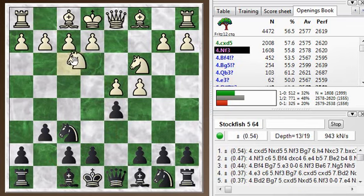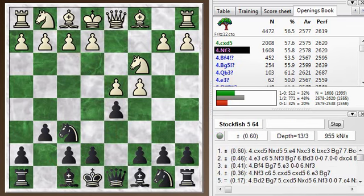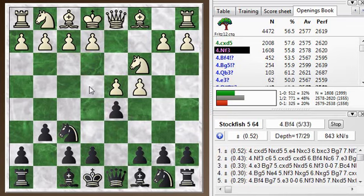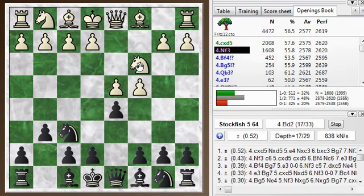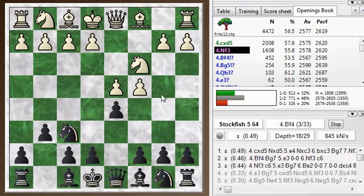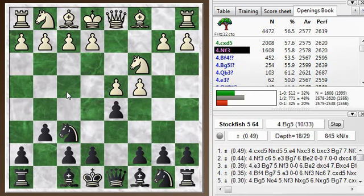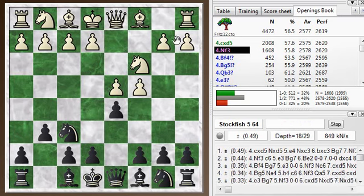Knight f3 is the second choice. The main line is to take, knight takes, pawn to e4, knight takes knight, pawn takes knight, and white has this really big center with three pawns on c3, d4, and e4, and black has nothing in the center. But black sets about undermining the center — that's the theme of the Grunfeld: encourage white to build a center, maybe push it a little too far, overextend, and then undermine it.